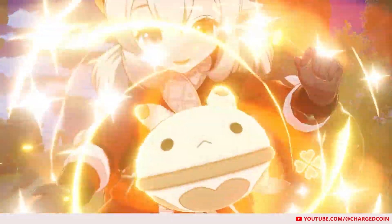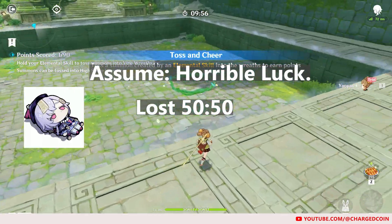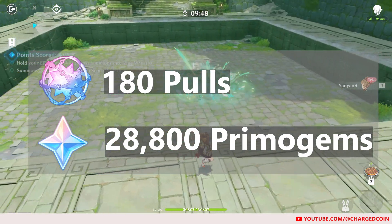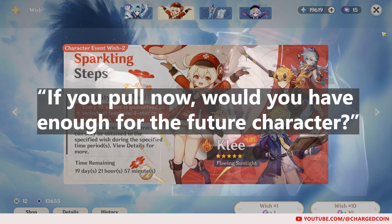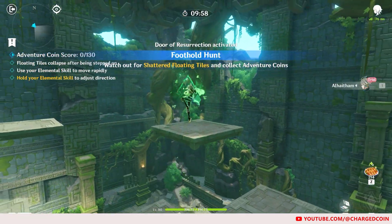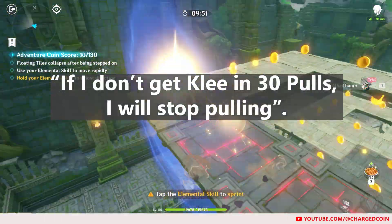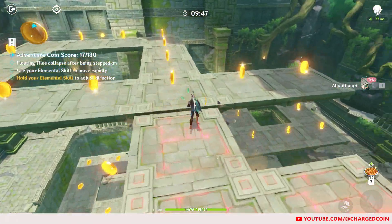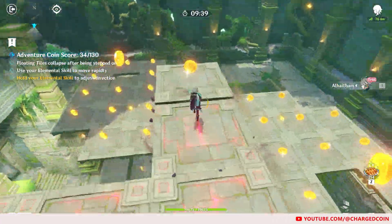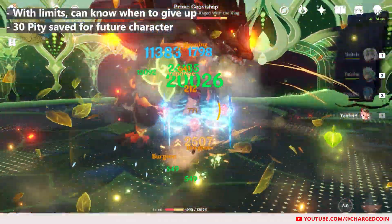As such, you can always do two things. First, calculate the number of Primogems that you have. Assuming your luck is horrible and you lost your 50-50, and can only get the limited 5-star at the next 90 pulls, that means you'll need a total of 180 pulls, or 28,800 Primogems. So if you pull for Klee now, will you have enough later on to get Lenny? If not, then maybe you need to pass on Klee and save for Lenny instead. The second tip is to set some limits for yourself — for example, if I do not get Klee in 30 pulls, I will stop pulling. If you get Klee in 30 pulls, that's great. But if you didn't, at least with limits set, you'll know when to give up, and you'll have at least 30-50 pulls saved, and hopefully enough Primogems for the next character.